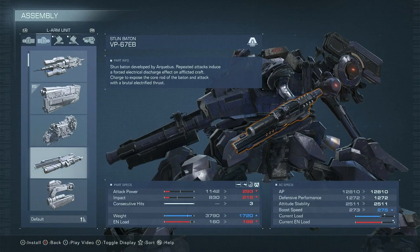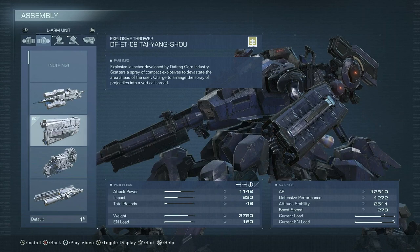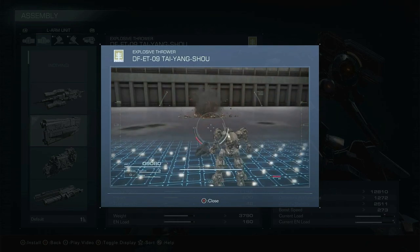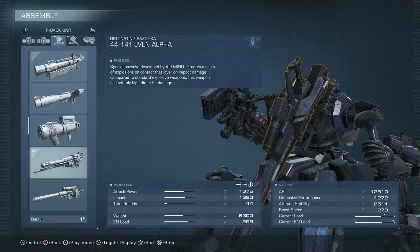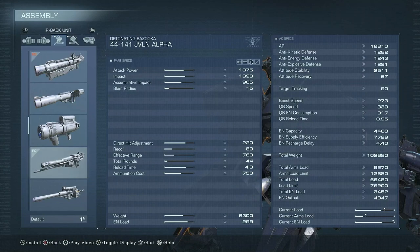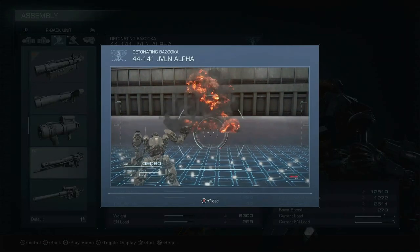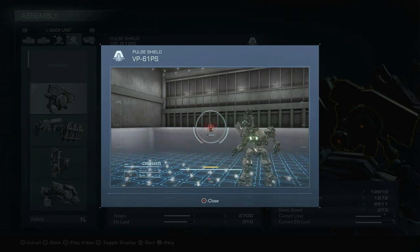Next, I switched the Stun Baton to the Explosive Thrower, which is also very nice on Tetralegs since you won't have to stop in place to use it in hover mode, and it comes back very fast, allowing us to get lots of value out of it. For shoulder mounts, I switched the Earshot to the Javelin Alpha Bazooka — because of its direct hit and natural damage, it ends up doing more damage on direct hit than the Earshot itself. It's much lighter, usable outside of stagger more effectively, and its reload is much better. Keeping the Pulse Shield for good old parrying.